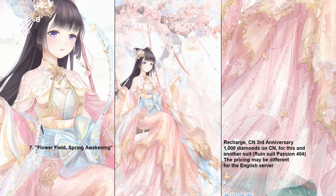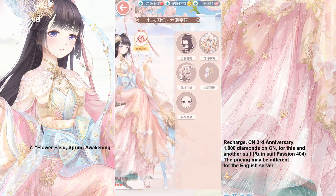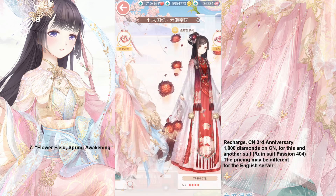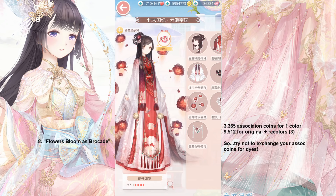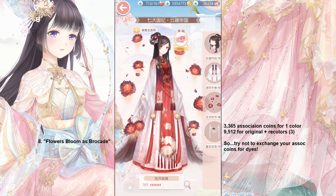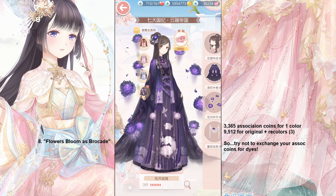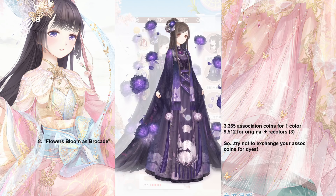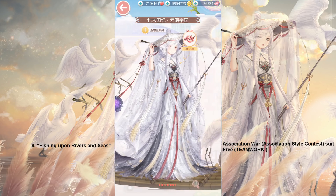You can separate it out and put your Niki on there and make a lot of funny or graceful pictures, depending on your mood. And here we have an Association Shock suit — this is a suit that will make you wish you hadn't exchanged all your Association Coins for Dice, because she has an original color and 3 recolors. Her original was 3,365 Association Coins, and original plus recolors comes out to be 9,512 coins, which is a lot.